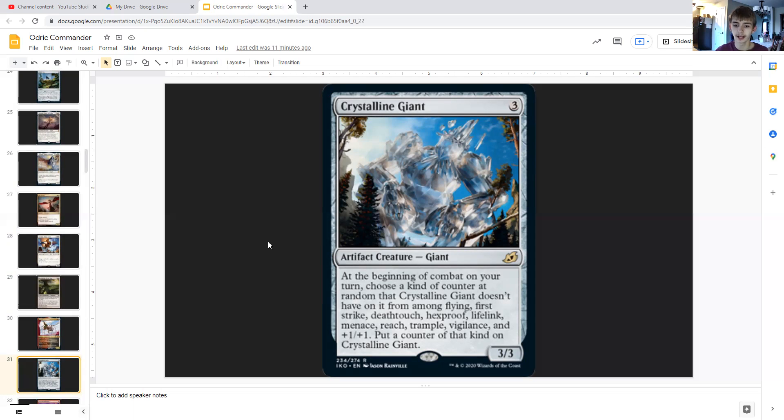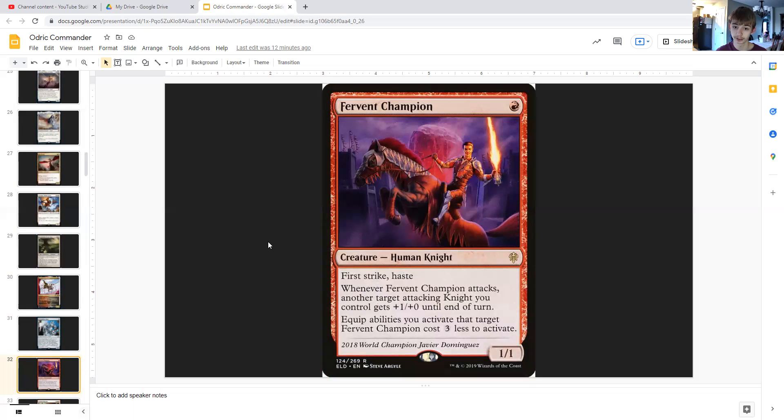Crystalline Giant is three generic — a 3/3 artifact creature giant. At the beginning of combat on your turn, choose a kind of counter at random that Crystalline Giant doesn't already have from among flying, first strike, deathtouch, hexproof, lifelink, menace, reach, trample, vigilance, and +1/+1, and put a counter of that kind on it. So eventually it'll have almost every keyword except double strike and haste — by around turn seven Crystalline Giant should be very well paid off.